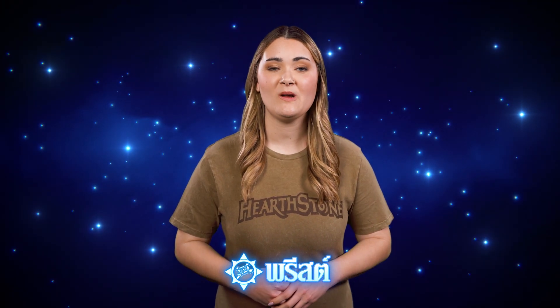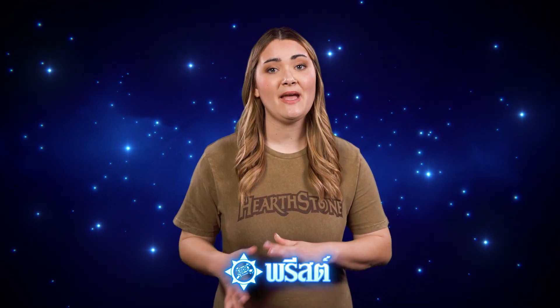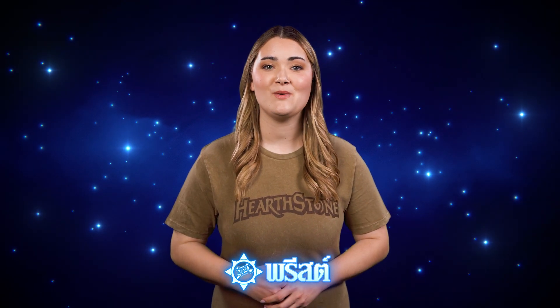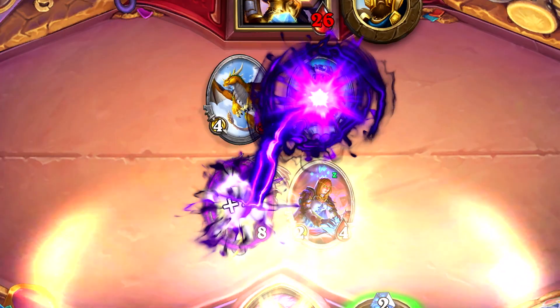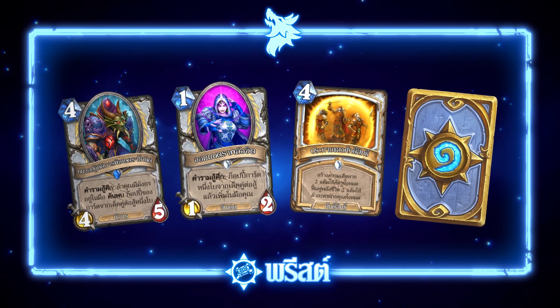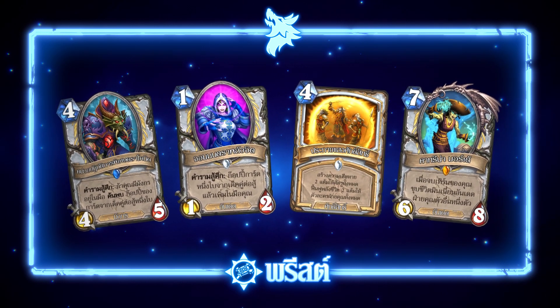Next, let's dig into highlights for each class. Priest is a class that was built around the core identity of healing, but healing tends to be weaker than other class identities like dealing damage, drawing cards, or even gaining armor. Changing this identity didn't make sense thematically, so instead we chose to make healing more rewarding in situations where your minions are at full health, with our new keyword: Overheal. Overheal is similar in scope to other class-specific keywords like Combo or Overload, and we'll continue to print Overheal cards in future sets. In addition to Overheal, we've made a number of balance changes to Priest cards like Draconid Operative, Psychic Conjurer, and Holy Nova, including Attack, Health, Mana Cost, and Text Box changes. We're also bringing back Katrina Muerte with some small changes to reinforce Undead as a minion type specific to Priest.